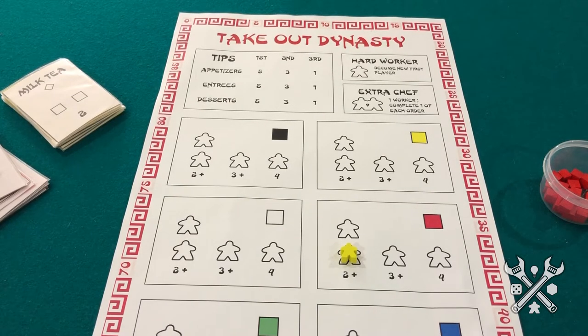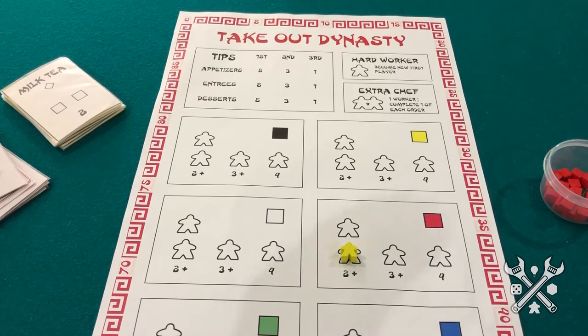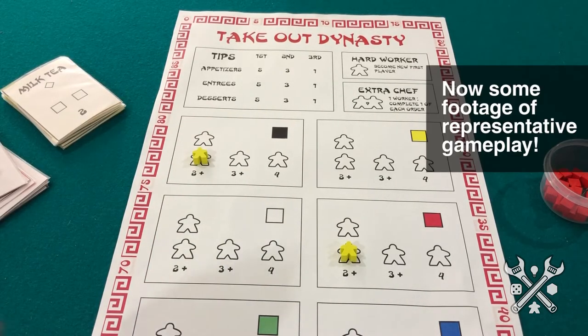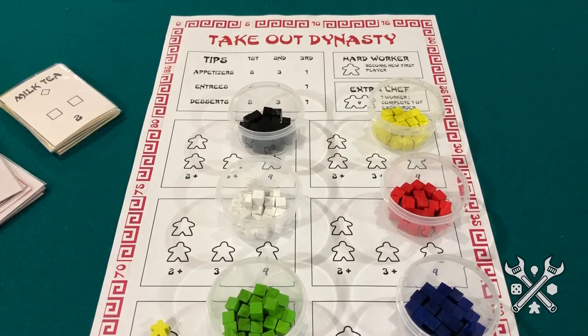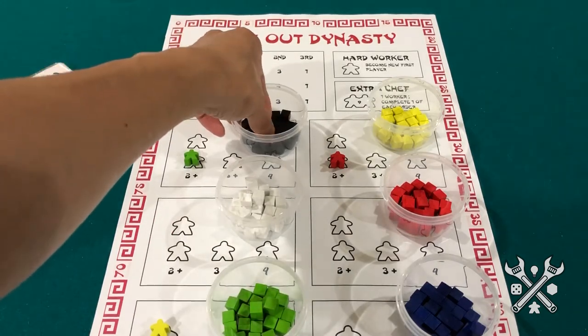Overall, we had a really great time coming up with this together. So just to reiterate one last time: worker placement allows you to select different actions and simultaneously block out other players from doing so — in most cases with a certain, limited number of workers at the beginning of the game, and hopefully increasing it throughout — to increase your productivity or efficiency and your victory point total, at least in the case of Takeout Dynasty. Other worker placement games include The Manhattan Project, Dice Hospital, and Everdell.